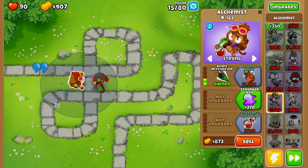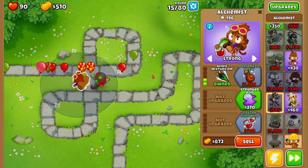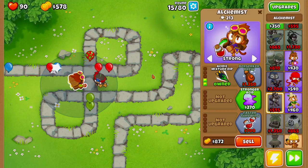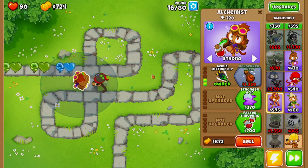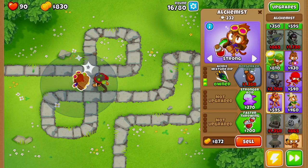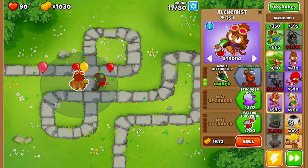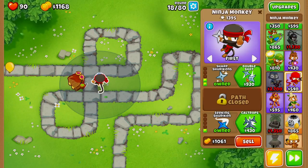Next we want to buy Larger Potions and Acidic Mixture Dip because we're going to be facing some camo lead balloons in a couple of rounds, and we need a tower that can see and pop lead balloons. This gives our ninja monkey the power to pop lead balloons as well as passively see camo balloons.